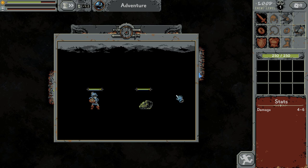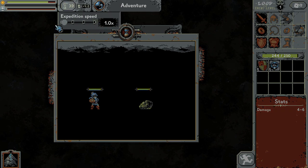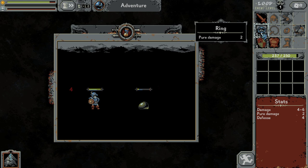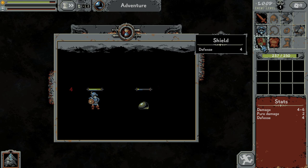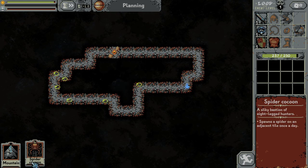So there is a slime, let's kill that dude and see what we got. Too fast — I want to take this and take this. Pure damage plus two and defense plus four. Okay we got a sword. Let's pause. Mountain, mountain — so we can place it there. I don't know if it's a good spot. And spider cocoon.